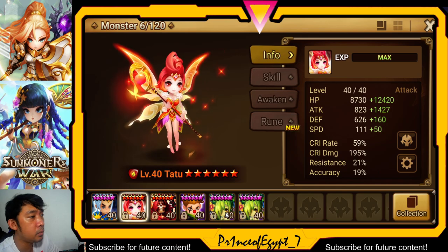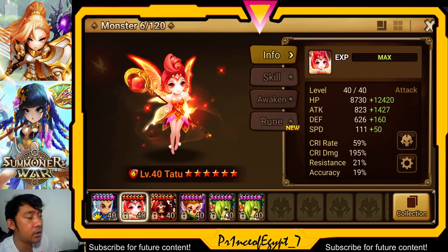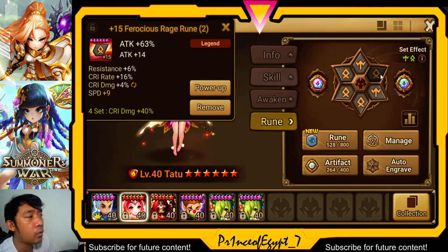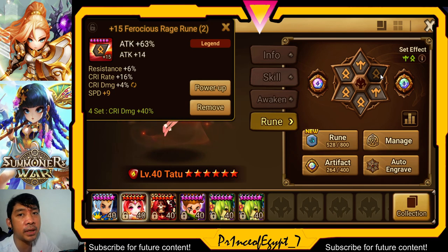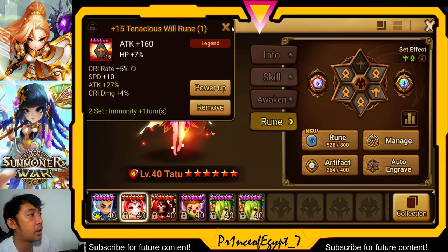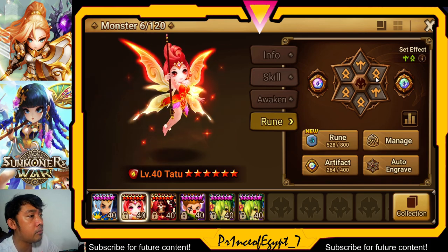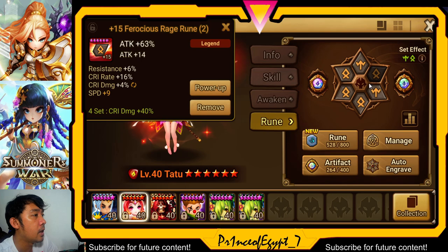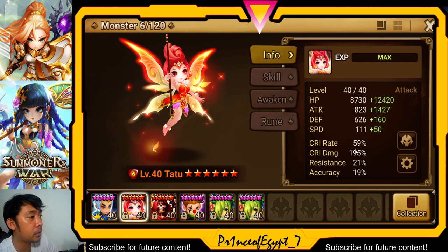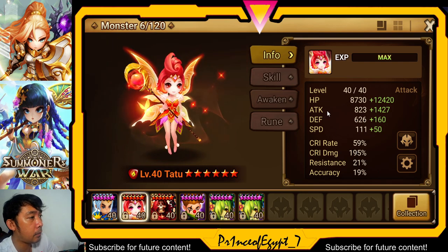I noticed that whenever my Tattoo goes into Giants B12 she dies faster, so I made some adjustments. The runes on my Tattoo are Rage/Will/Will. For the early stages of the boss fight, the first to third waves, there are monsters or golems that will stun Tattoo, so it's advisable to use immunity so she won't get stunned or CC'd. Rage is for the Crit Damage — I have her at 195 Crit Damage with a Crit Rate of 59%.